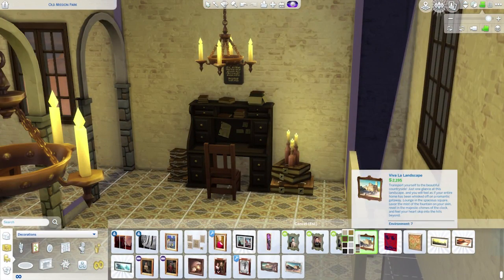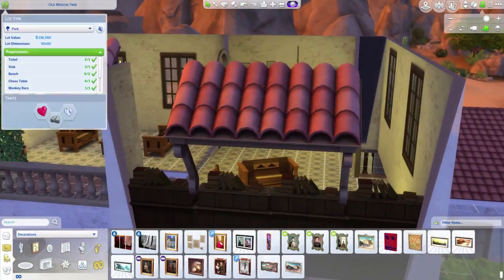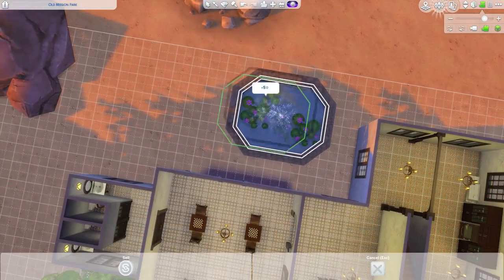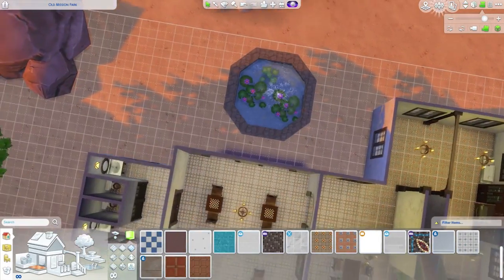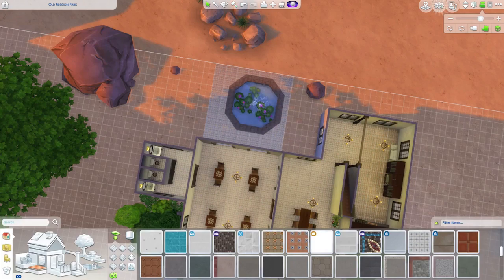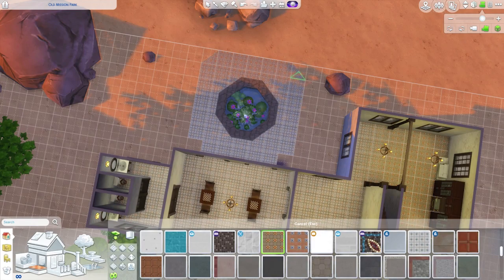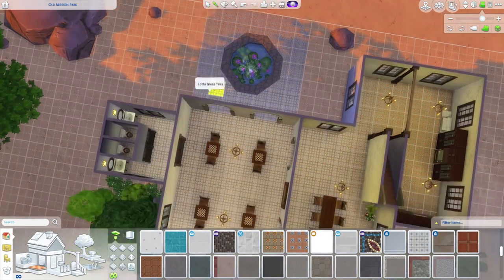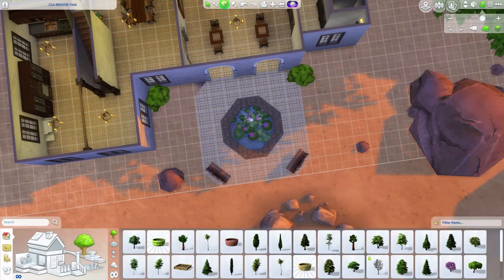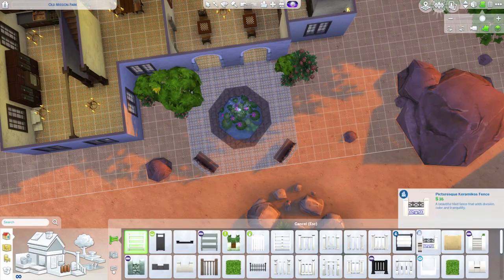The paintings are kind of like the first documented paintings or photos of the mission. At this point I realized I really should have a back courtyard, so I basically copied the fountain from the front and made it a little smaller. It's a really small courtyard, but if you're on a date and want somewhere a little more private and romantic, the back courtyard is for you.